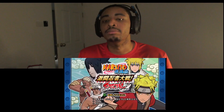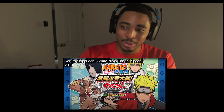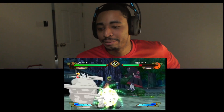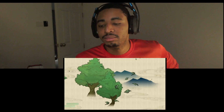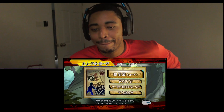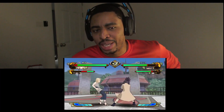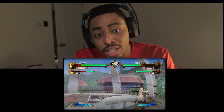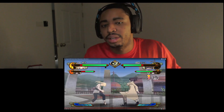Naruto Shippuden Gekito Ninja Taisen Special was released for the Wii in 2010. This is the final Gekito Ninja Taisen game ever made, and also the most recent in the entire series released in any region. This is what I saw — there he is, that's who I was waiting on. This game finally completely updates the UI and presentation, and honestly it's pretty clean — you can tell this is a way more modern UI. Gameplay-wise, this game does a few things differently. For starters, there's now a dedicated substitution gauge, sort of like in Ultimate Ninja Storm. You got chakra, health, and substitution is now on its own meter — it's not shared with chakra! Substitutions no longer use chakra.